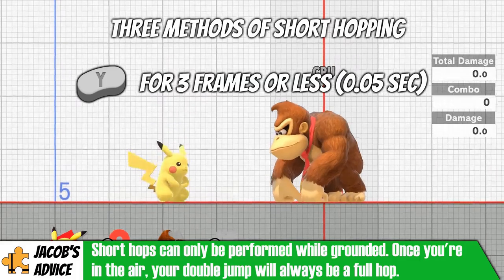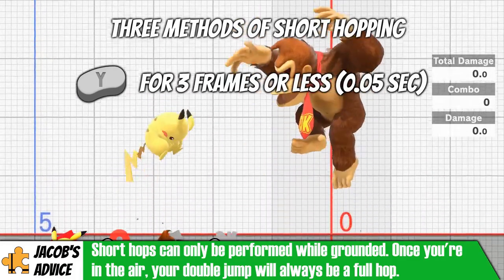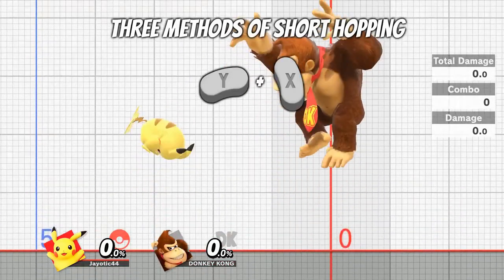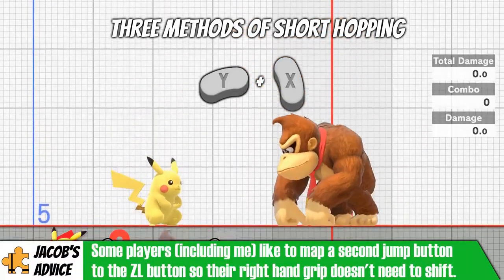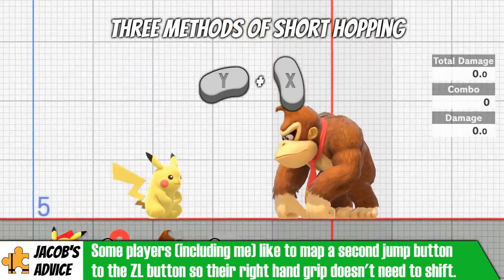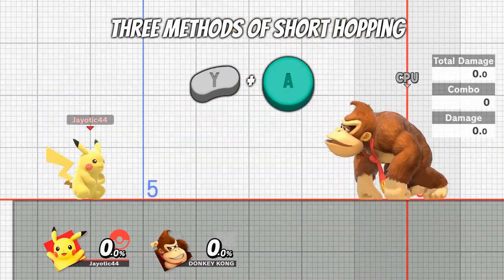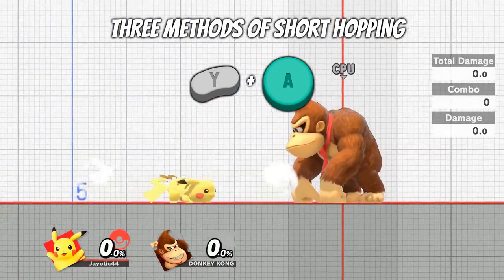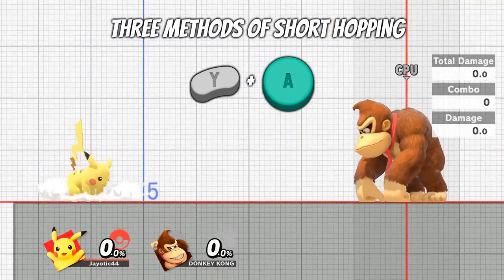Now there are three ways to perform a short hop. The first requires you to hit the jump button for 3 frames or less, or 1/20th of a second — the timing window might be tricky, but it's important to practice. The second way is by hitting two jump buttons at the same time; by default, X and Y both jump, so hitting both at the same time will also perform a short hop. The third way is performing a short hop aerial, which is hitting jump and the attack button at the same time. You can also add the control stick to use all of your different aerials in every direction.